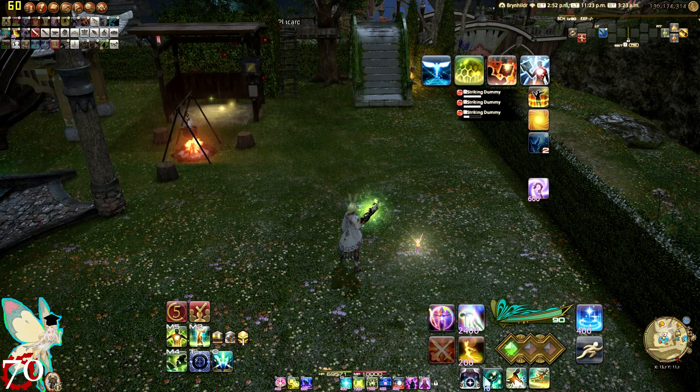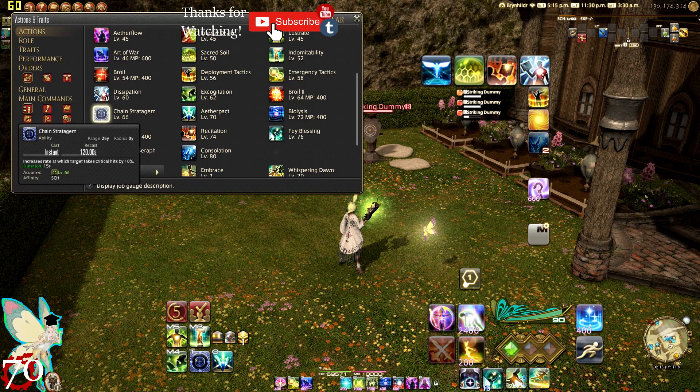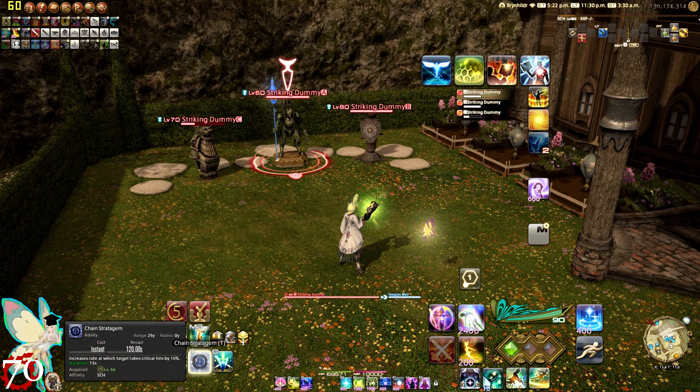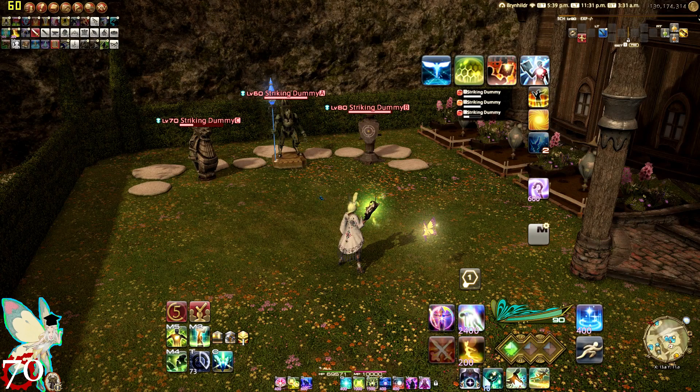At level 66 we get Chain Stratagem, which increases the critical hit chance by 10% with a duration of 15 seconds, instant cast, 120 second off-global cooldown. If it's a boss or single target, just go ahead and pop it. If it's a large group, use it on the biggest mob you see. You can do something like Chain Stratagem into a focus target, increasing all damage done to that target by increasing the chances of a critical hit landing.